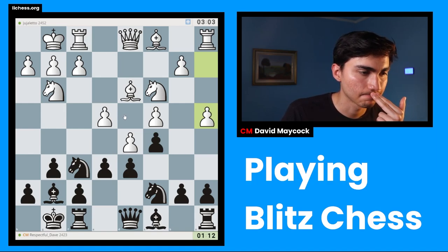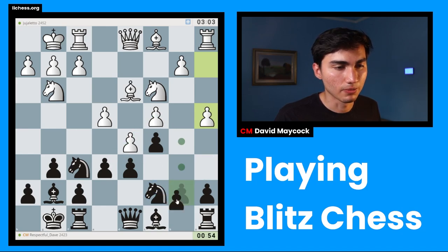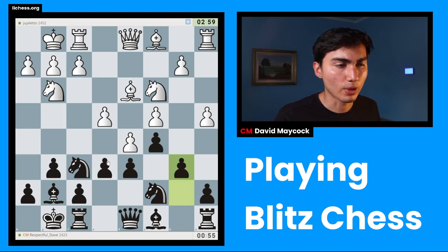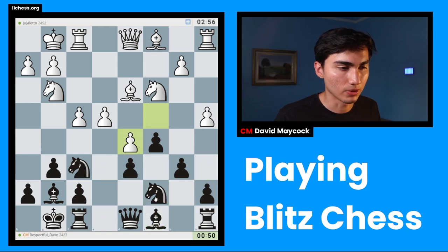I have to give this a think. I also have some G4 ideas — not now, although it would be interesting to sacrifice the whole piece. But G4, of course, after E takes D5. Many ideas. The first one I wanted to play is actually taking and playing B6 with Bishop A6. I think I want to do that. I just have to watch out for F4, E5. If White gets this in a good way, then I'm pretty much busted. I'm going to take on D5.